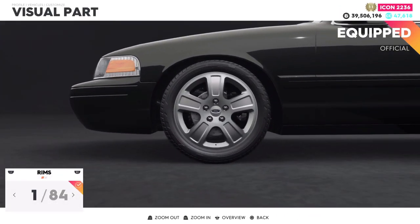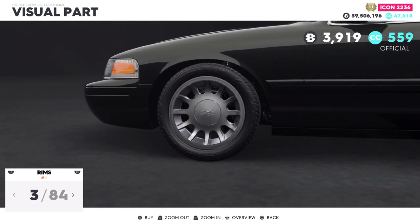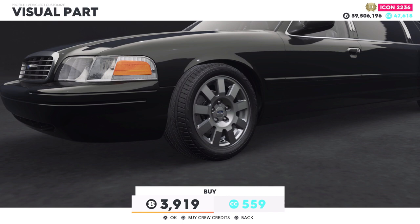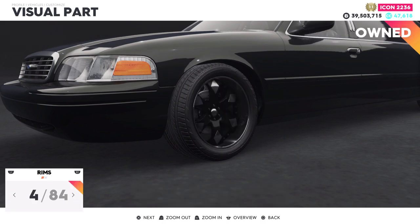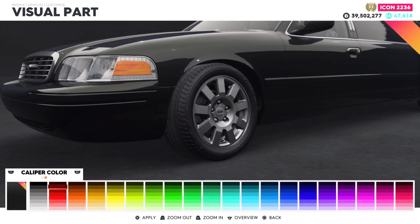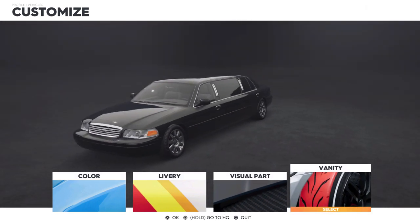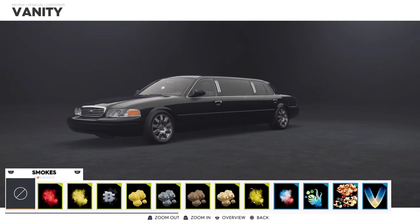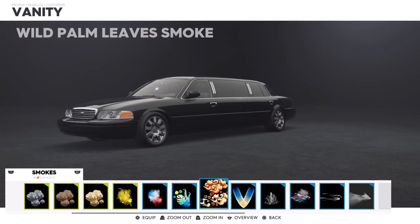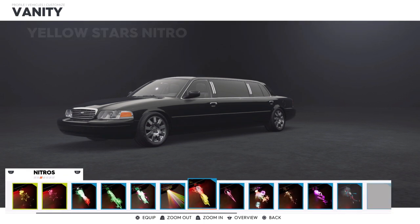After that we can go into the visual part — you can change the rims on the vehicle, and honestly some of these are actually pretty nice so I'll throw those on there. You could do all the rims that are in pretty much every other category for all the other cars as well. The caliper colors I'll probably just leave regular — no point in changing those. In vanity items you can put tires on the car, smokes, and all that good stuff, so I'll throw on a random smoke here.